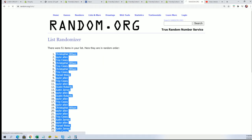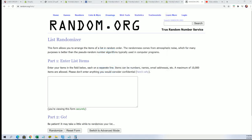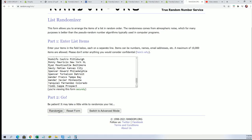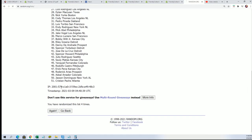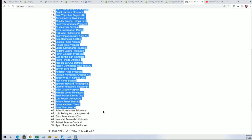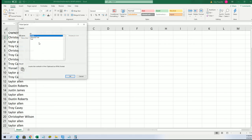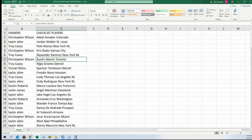Now let's get a big hit out of here. Pull up our player list and start randomizing those. This is the big random — lucky number seven. Now you can see your players: good luck with Austin Martin, Christopher W, Riley Green.